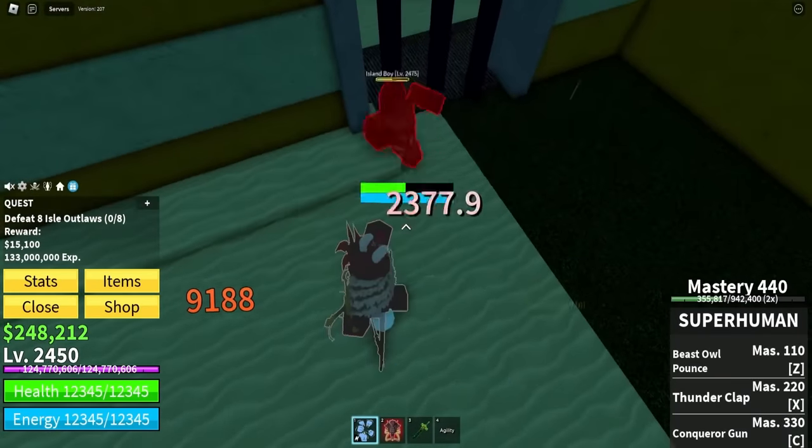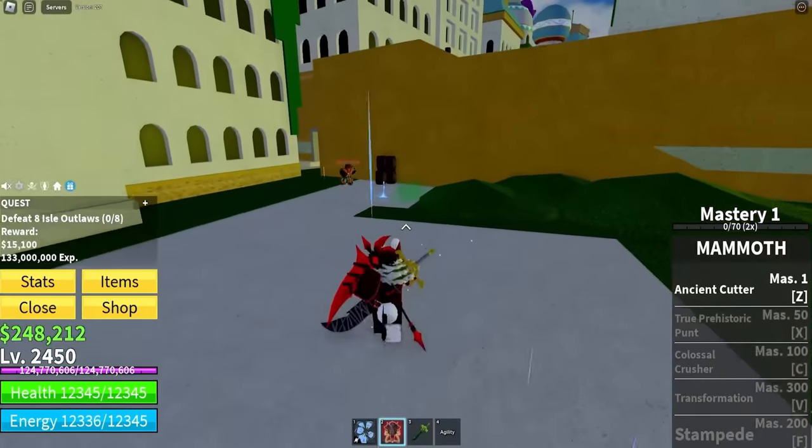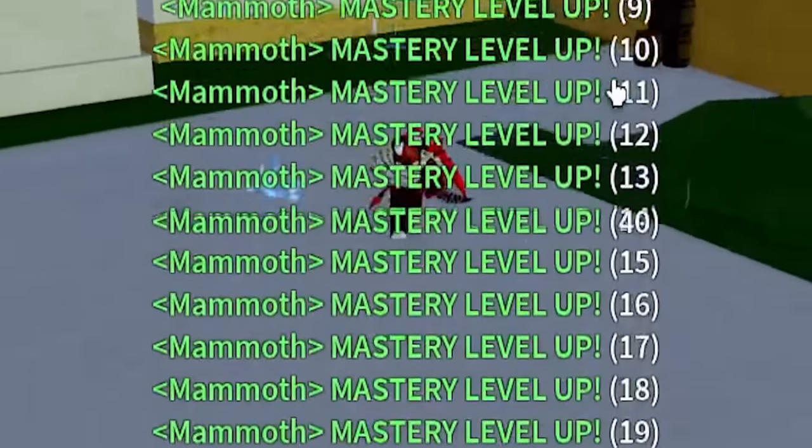Let me get the enemy low a little bit, box him up, and then bring him out so we can hit him with the Ancient Cutter again. We obliterated him and we're getting so much mastery on our fruit already.